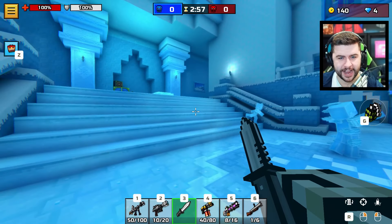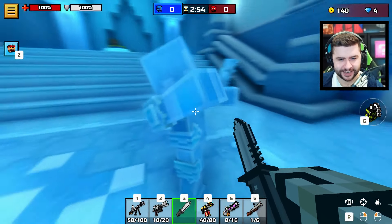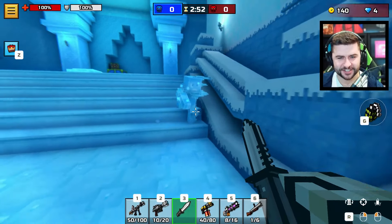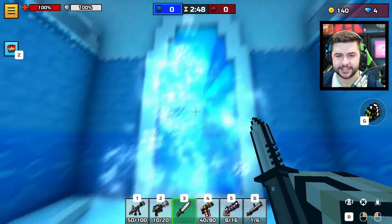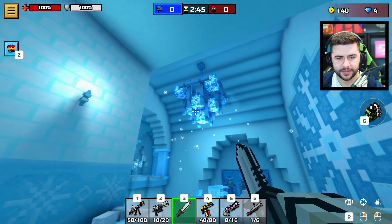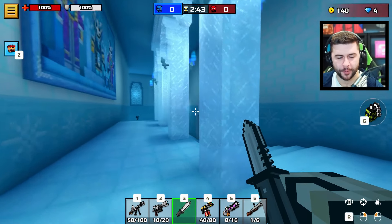They're all frozen in time, but look at the reflections on them — they look so cool. Isn't there a skin like this? I think there is a skin like this. We haven't been this way. The chandelier in the middle also popping off.